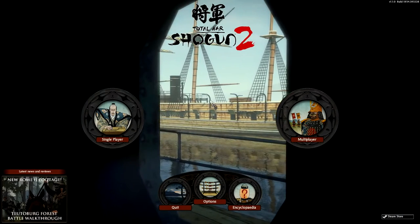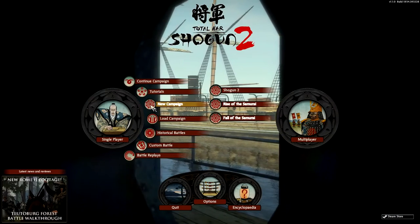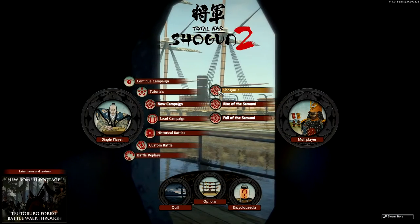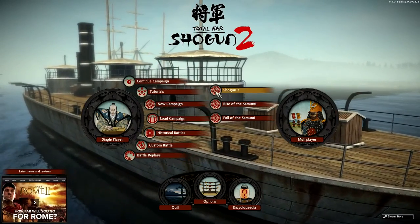We're going to jump straight into a campaign and go through all the fundamental things. We're going to go into single player and into a new campaign. As you can see there are three options here: Shogun 2, Rise of the Samurai, and Fall of the Samurai. I'm just going to go with the base game, Shogun 2. The other two are expansion packages you can buy on the Steam store.